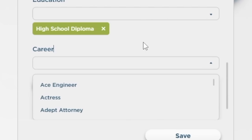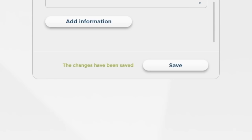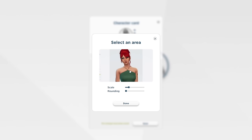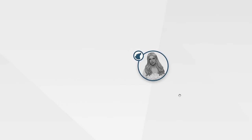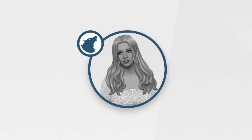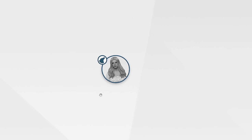I added her education and career, then saved. Now we have photos — she has no life stages before young adult, so I'll add her young adult photo, her adult photo, and her elder photo. After saving, there she is with a little werewolf icon above her — so all the occults have little icons. From the moment you look at the tree you can see who's an occult and who's not.